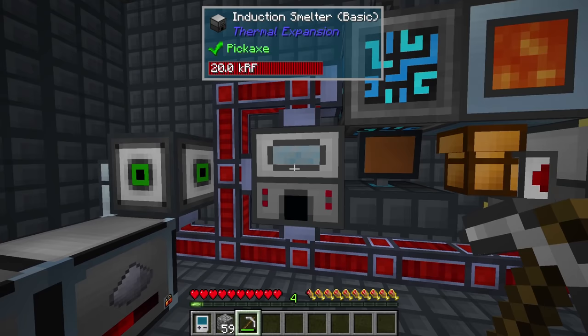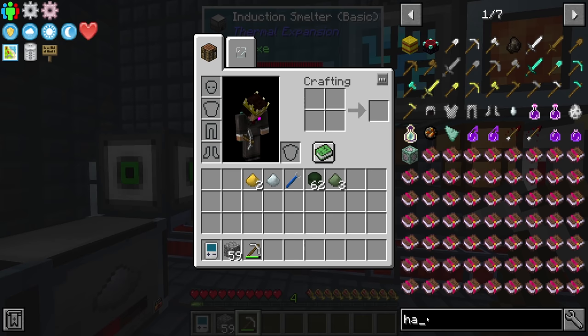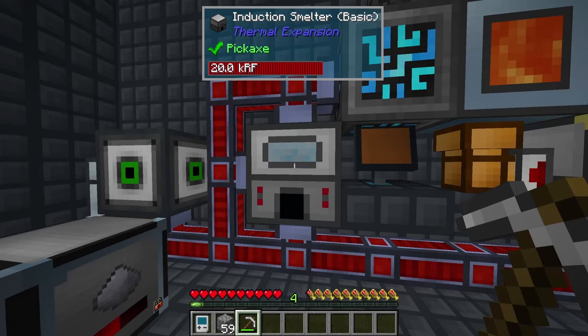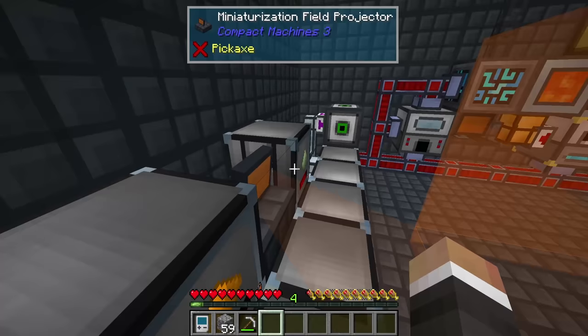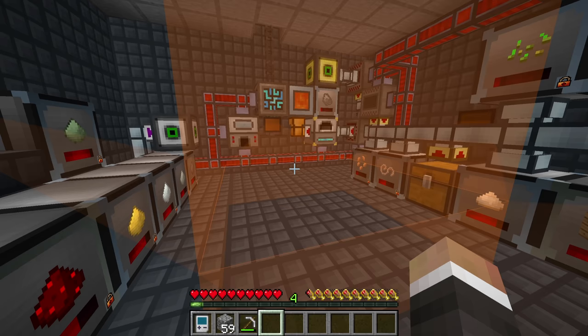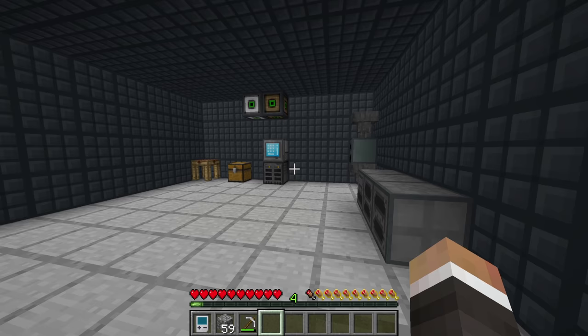The only other new thing is the induction smelter for making hardened glass. Previously we made it with pyrotheum dust, obsidian, and lead — which requires blaze rods and burning steel rods. Now we just put lead dust and pulverized obsidian into the induction smelter to get hardened glass. It's a little slower than crafting with pyrotheum dust but significantly fewer resources. So the only truly new things are the coal coke setup and the induction smelter. Without further ado, here is the next episode of Compact Claustrophobia.